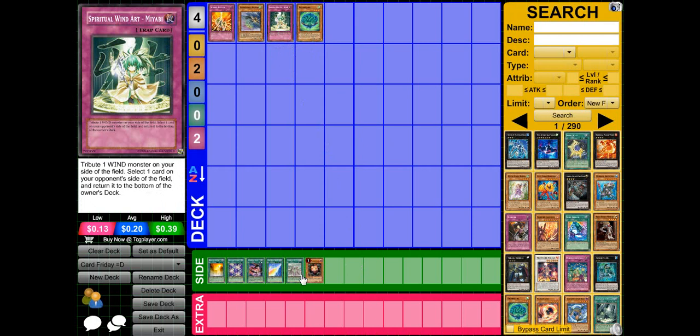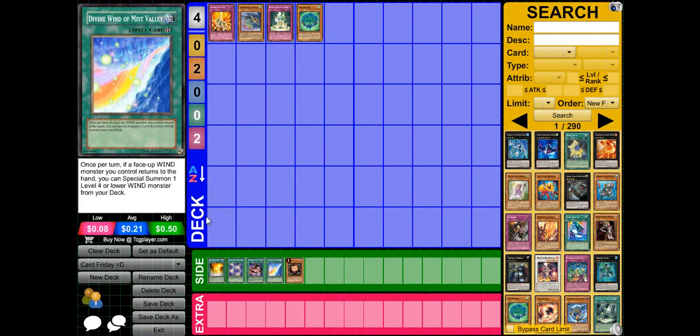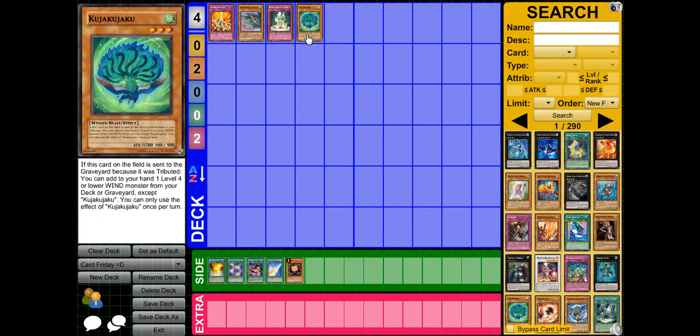For Mist Valleys, I don't see many people running this. I'm pretty sure this card misses the timing if you try to Wind Art it. You can special summon it since it is level 3, but I don't see many people running Shrine of the Mist Valley. If you draw this without any of those combo pieces, you either have to sac it for a level 6 monster or it stays dead in your hand. That's why I prefer just running Tour Guide Sangan. So personally, I probably wouldn't play it — if I do, I'd probably just run it at one in a Wind deck.